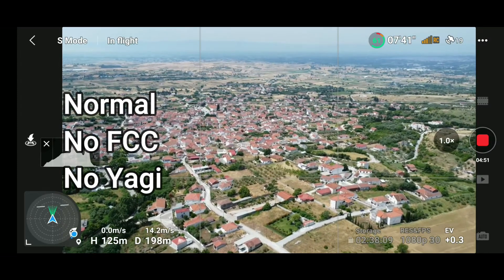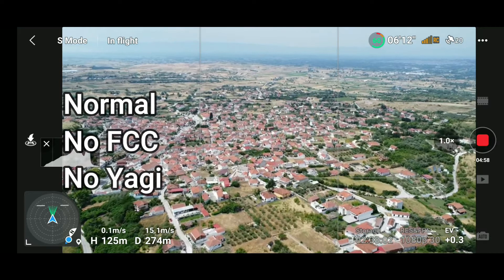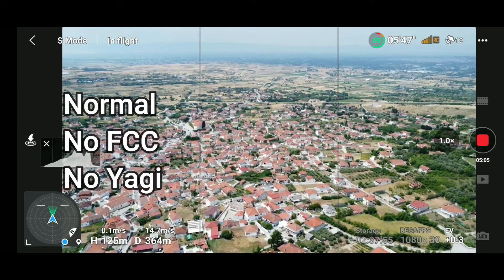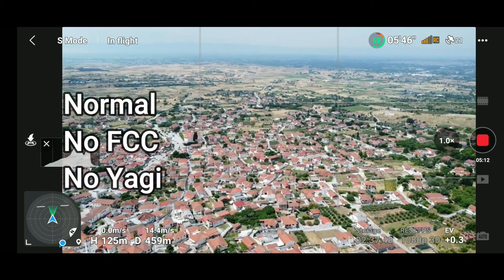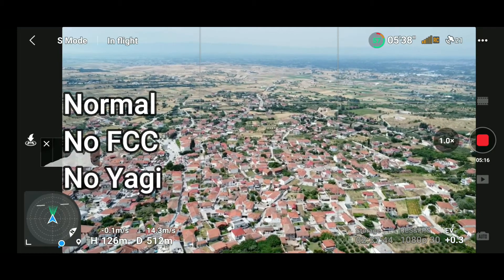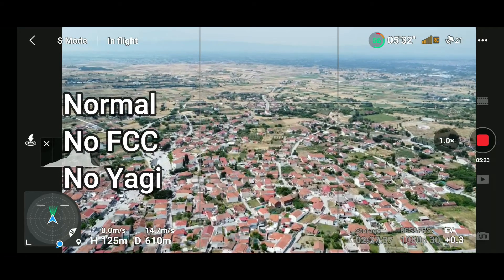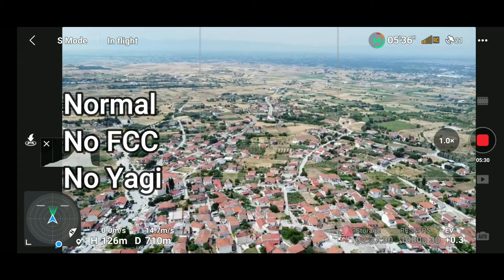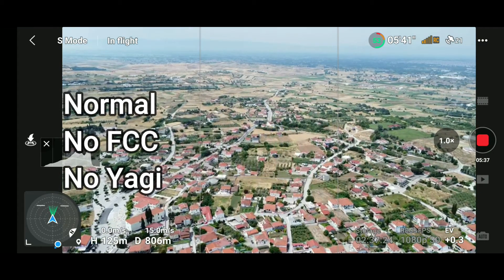This is the best test across all three configurations — normal mode, Yagi mode, and FCC mode — because I have the whole house in front of me and the transmitter is pointing to the left. There are obstacles — a huge house in front of me. Now I have only two bars and the RC signal is orange as I'm on top of the village.